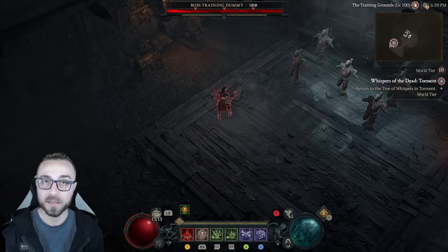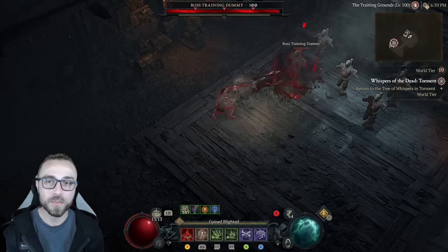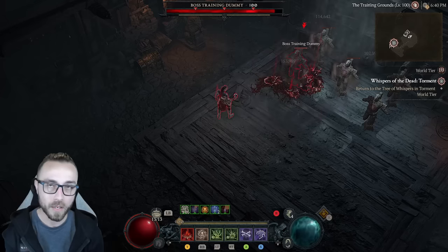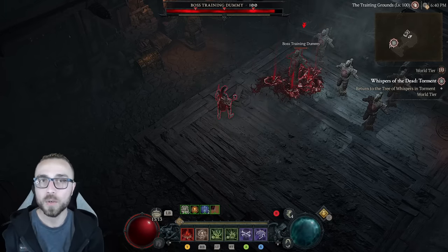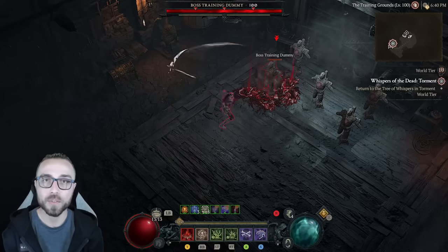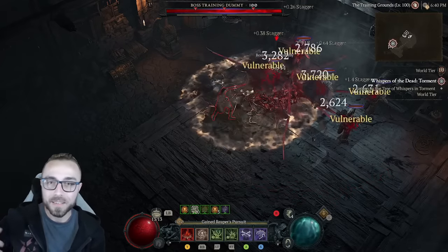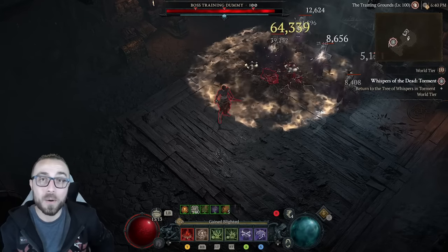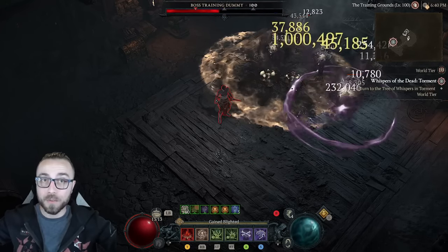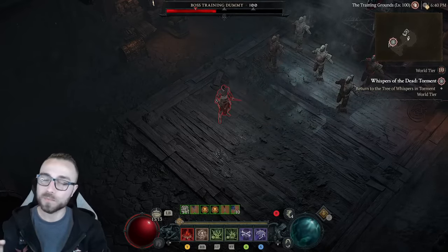Standing here decomposing against a single target with X-Falls on, we get an idea of how often it procs. It procced one time — a couple more seconds go by — remember it only has about a 29.5% chance to proc once per second. There we go, we got another one, and then a third one right at the end. So not the worst — pretty consistent proccing. And considering Reap is not a damage over time ability, while it could generate corpses for us, it can't proc X-Falls. We're not getting that double dip by wearing this ring and being able to consistently churn out all these free procs.